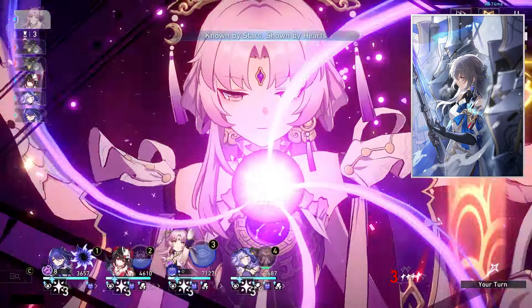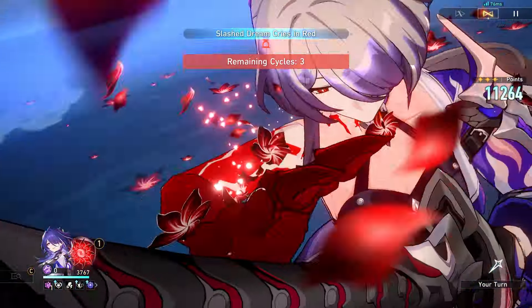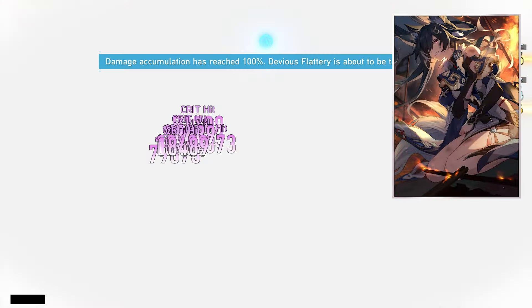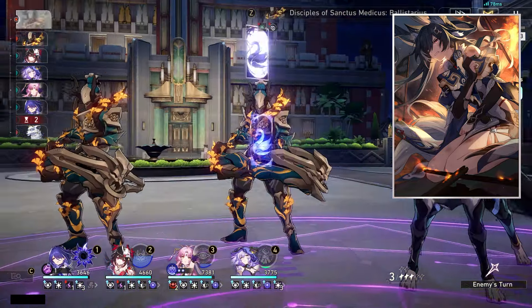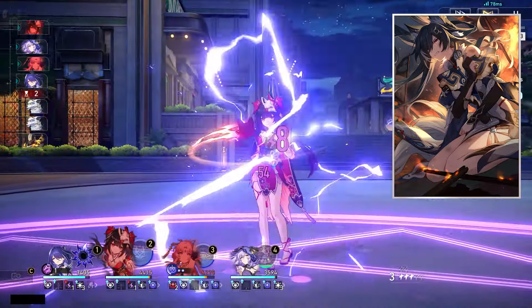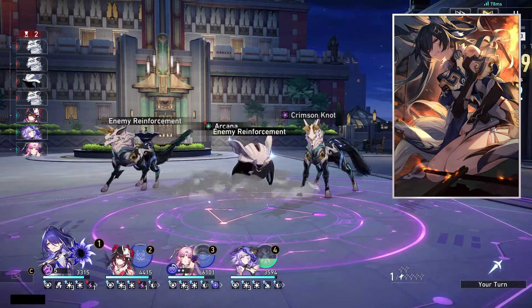Similarly, the light cone 'Past and Future' — when the wearer uses the skill, the next ally taking action deals 16% increased damage for one turn. Again, Robin's team advance is on her ultimate rather than her skill, so using this on someone that isn't Bronya or Sparkle is a bit harder, but it's still possible.